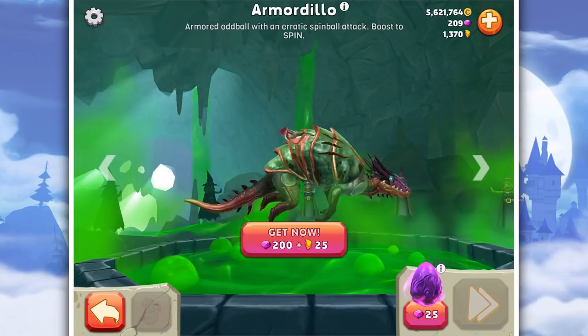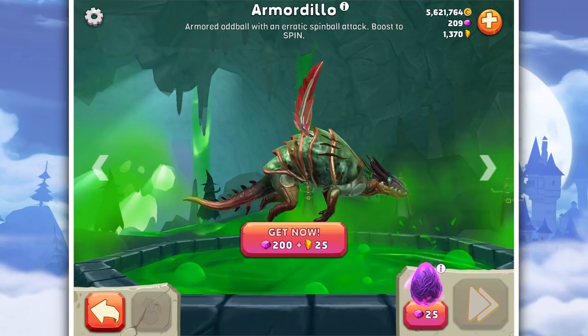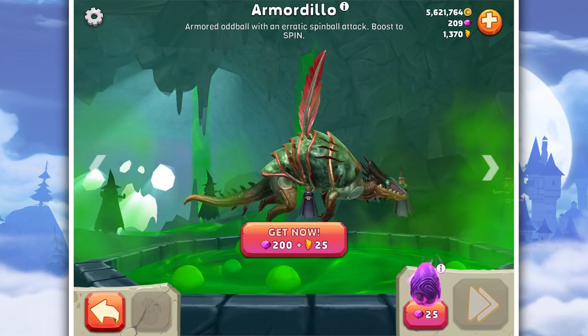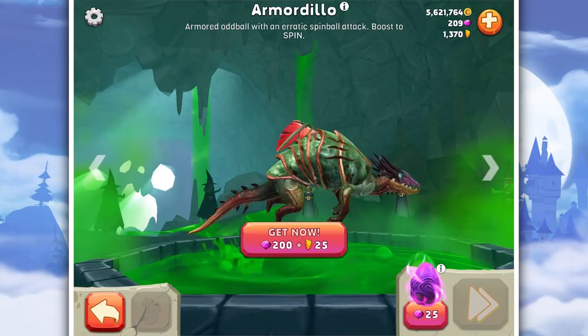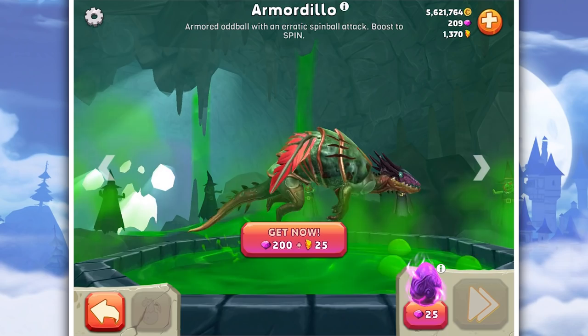Armordillo is described as an 'Armored Oddball with an erratic spin ball attack, boost to spin.' The annoying thing is I actually remember opening loads of eggs trying to get a legendary pet - it was one of the winter ones - didn't get it. So I ended up having my gems really low and I've had to buy gems in order to play. Good news is I didn't spend all my golden shards.